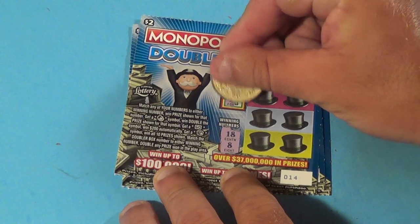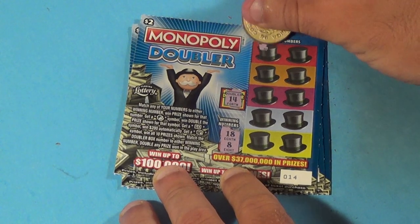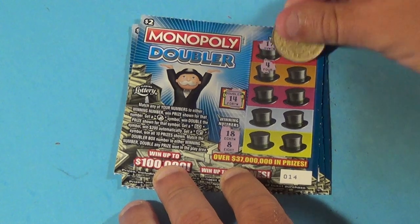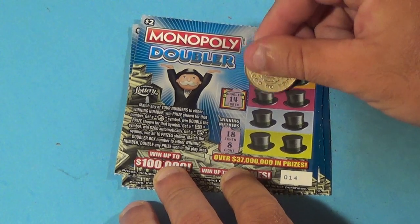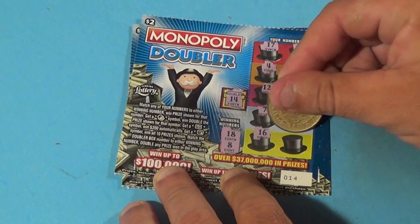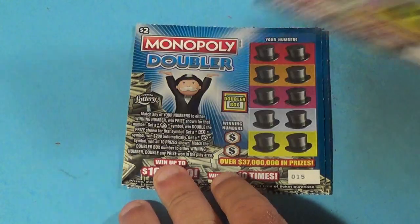Next one. We need an 18 or an 8. Let's look at the doubler box — no. We have: 17, 13, 4, 10, 12, 9, 7, 5, 16, and 6. It's a loser.